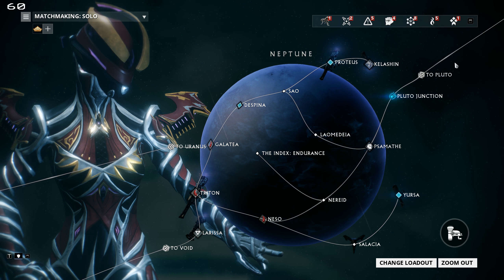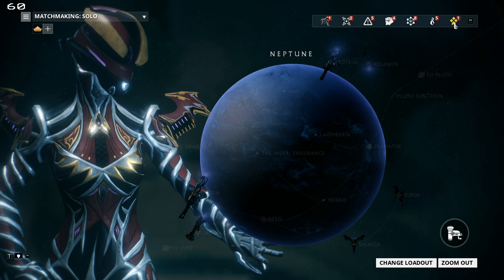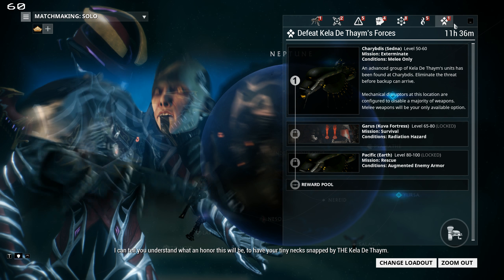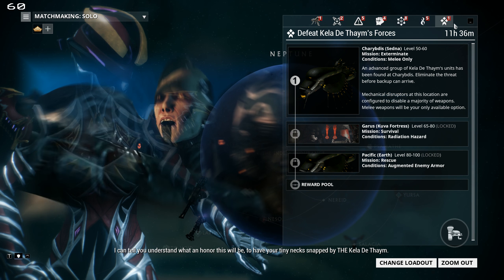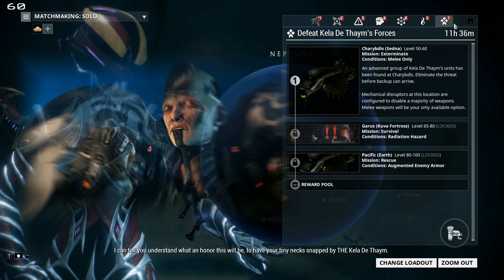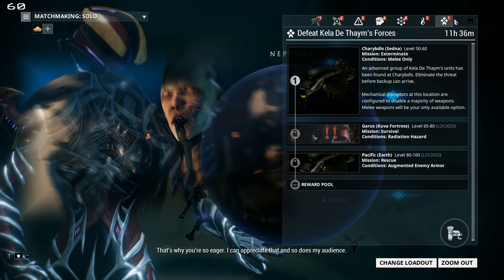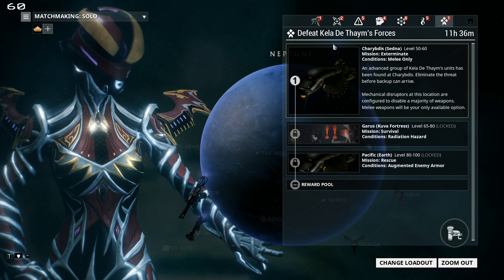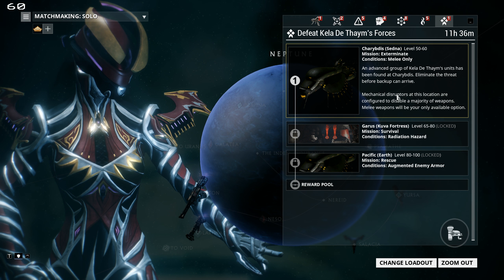Sortie missions can be found under this icon. They do not appear on the star map at all — only accessible through this icon. The Sortie missions are high-level content. In order to get the reward from the reward pool, you have to complete all three missions. My recommendation is playing Sortie missions in public or with a team that you recruited yourself — I don't recommend Sortie missions solo. They are technically soloable if you're really good and have really good equipment, but they are hard.